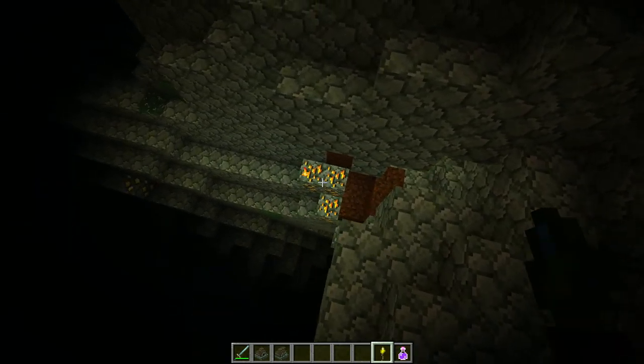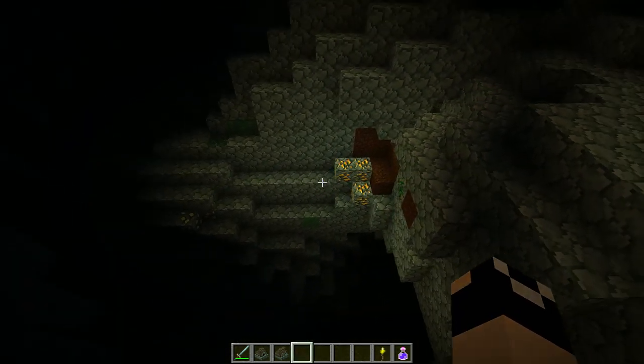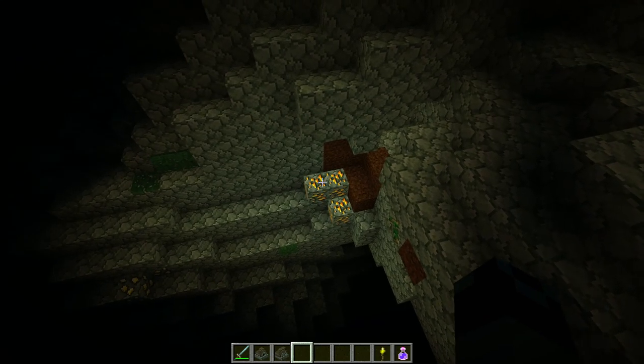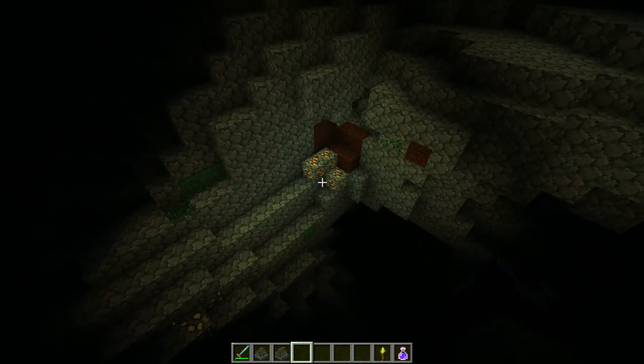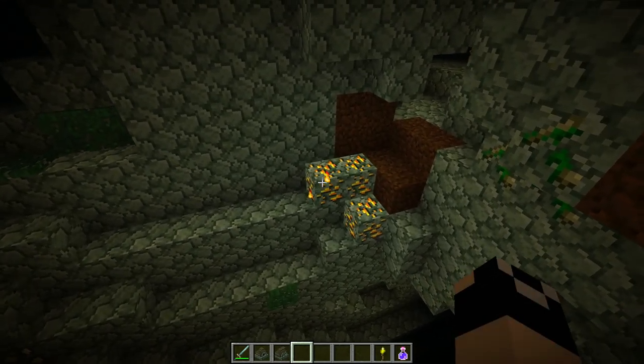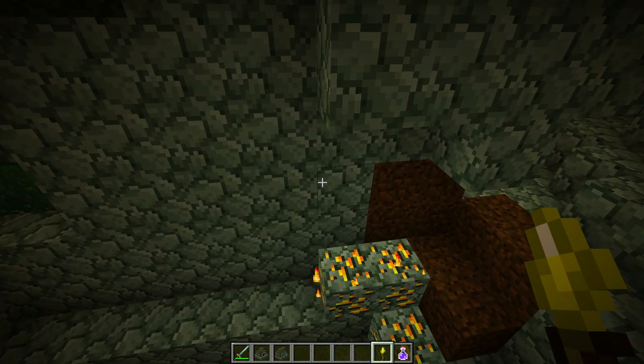Over here, that's octane. Octane is pretty easy to spot because it emits light. If you're not running around with night vision, you're probably going to spot it because it does stick out like a sore thumb. That is also going to be found in the cavern layer, which is where pretty much all your ores are going to come from.